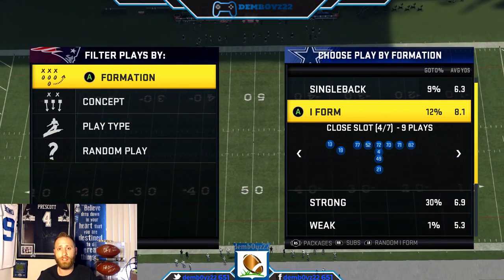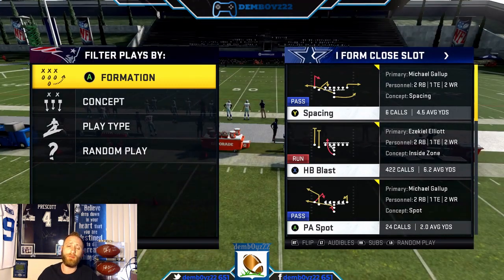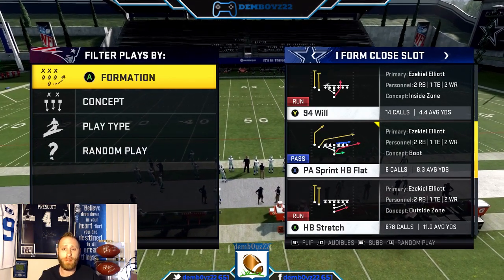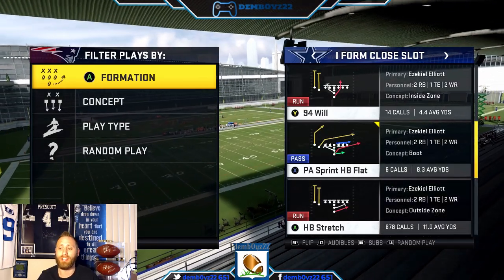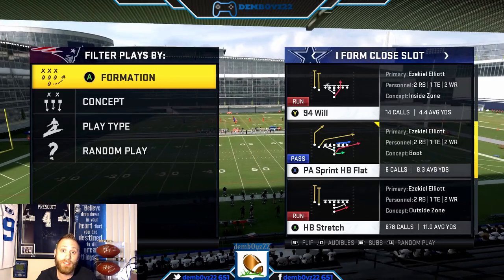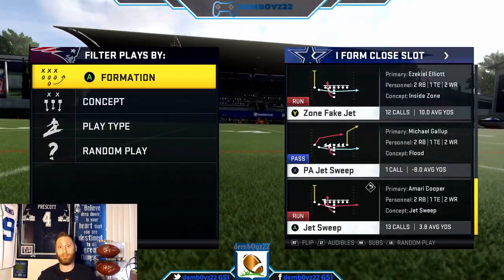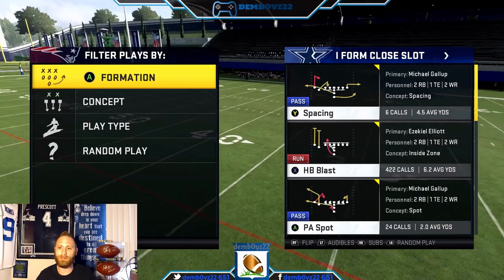Let's first talk about new players and what I've learned running this. My I-Form Closed Slot is still by far my favorite formation. Since I've had Bowe, I am averaging 11 yards per carry running that halfback stretch. That ain't right — no real risk either.